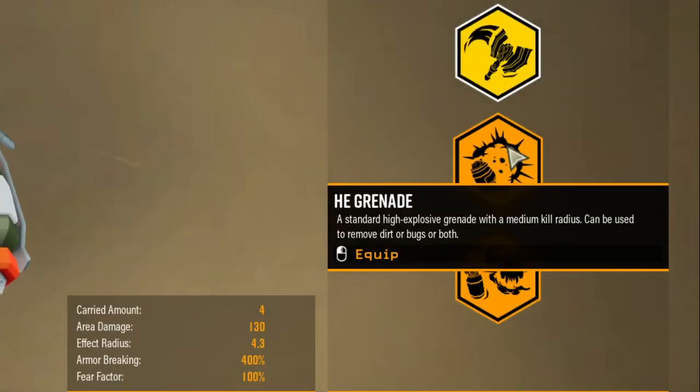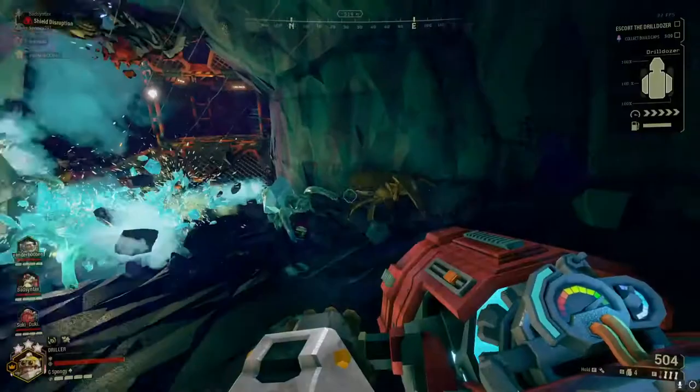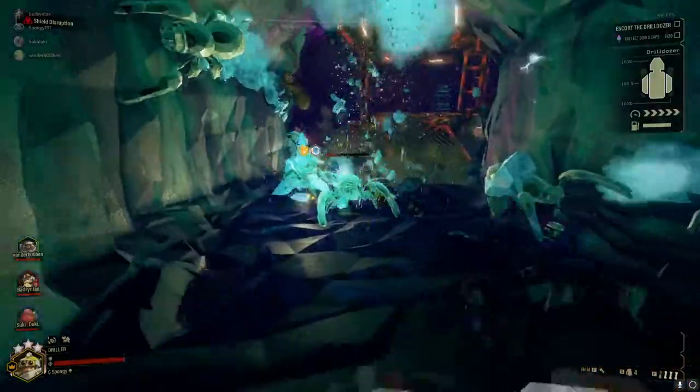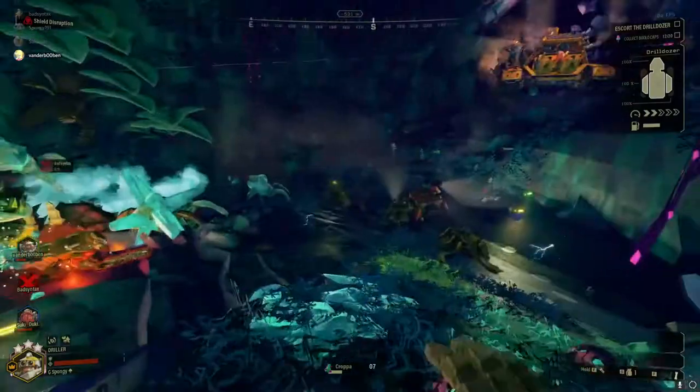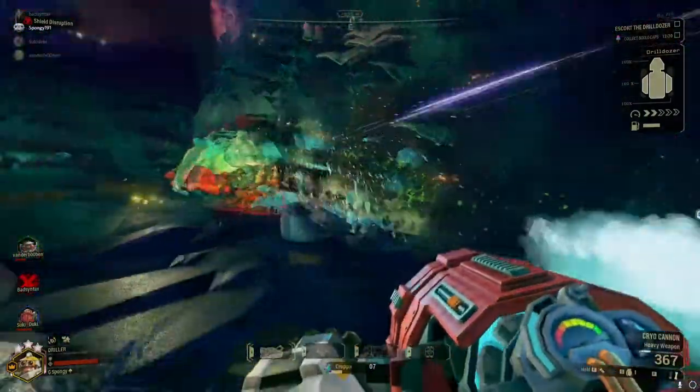The second grenade the Driller will get is the HE grenade — it's a standard grenade. You throw it and it'll blow up eventually. The carried amount is 4 with an area damage of 130, an effect radius of 4.3, and armor breaking of 400% as well as a fear factor.